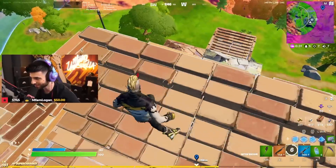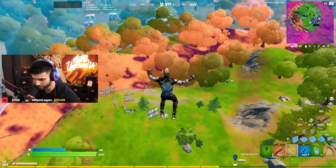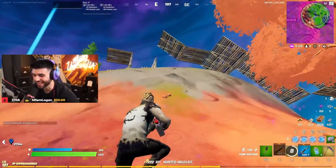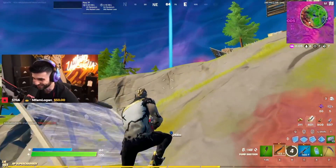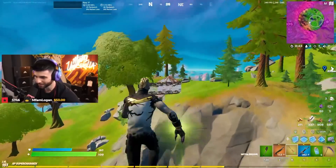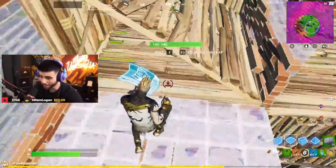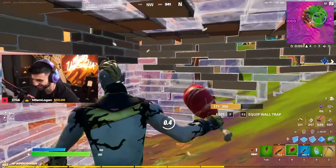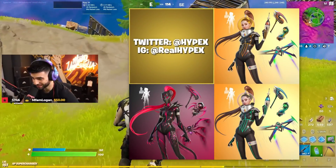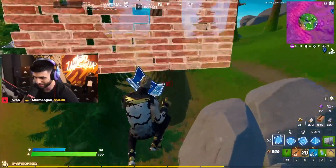I want to do something crazy and cool with this thing — I want to fly and then right-click mid-air and just go crazy. It's so hard to land that shot, it's almost impossible. Also, if you're a fan of Ariana Grande, she's getting Halloween-themed edit styles — and it's not just one edit style, there's a lot going on, so she's gonna have some pretty cool skin options.